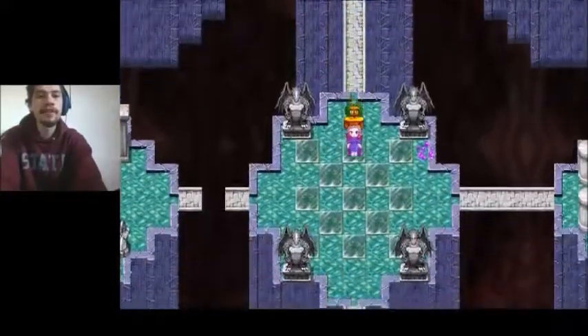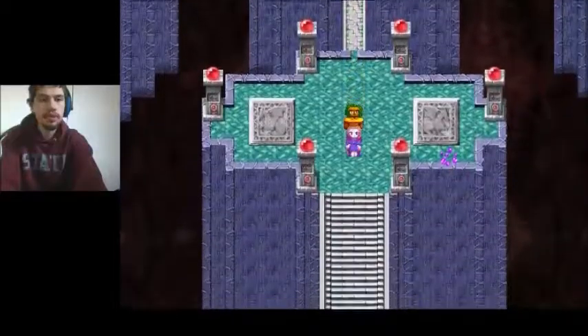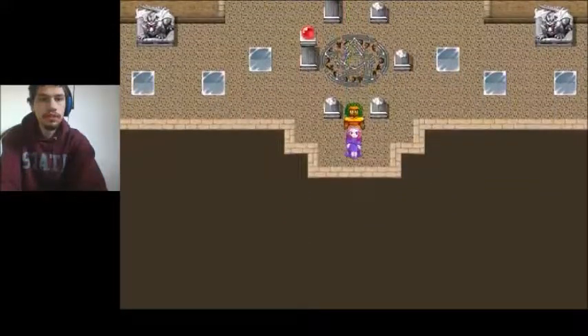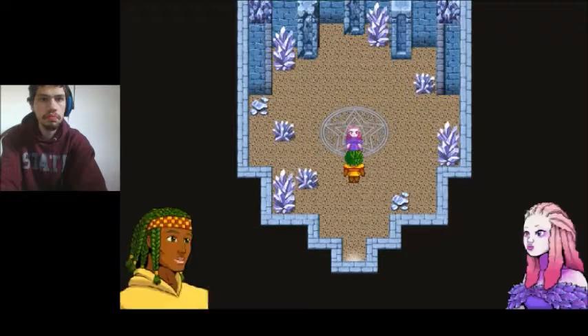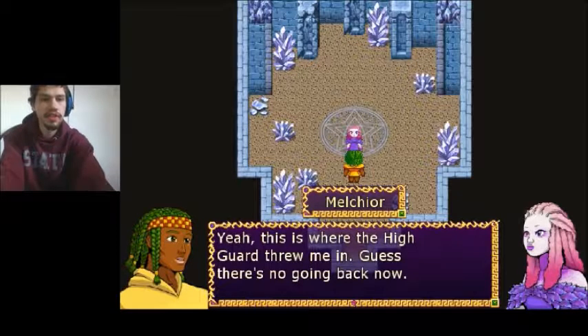I think we have to go back — yeah, I think we do. Alright, sorry, it's been a while since I played this game. Here we go. This entrance leads nowhere. Let's go to the left then — oh, we can now. Dead end. This is where the guard flew me in — guess I'm going back now. How long have I been here?